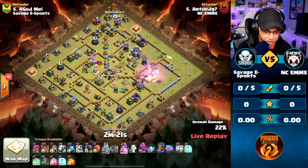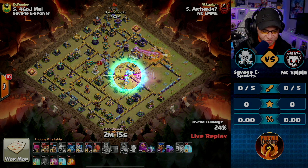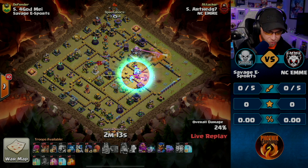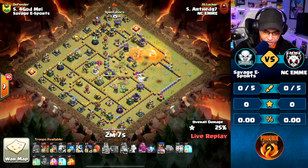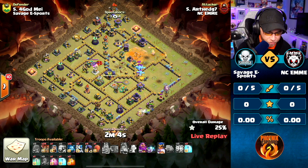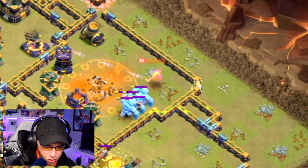Going to go up into a Battle Builder Hut, going to get pulled by the Royal Champion, but he's also going to pull the Clan Castle troops - Triple Ice Golems. Queen successful on the clearance of the Town Hall. Great value out of those heroes. Here comes the Royal Champion from the flank with Diggy. And looks like that Queen's going to go down.